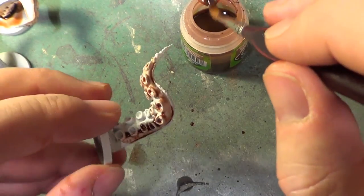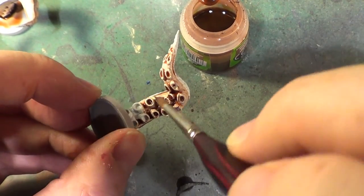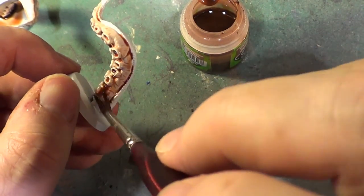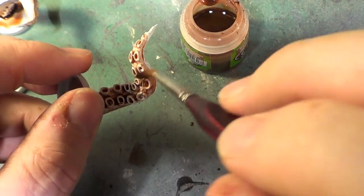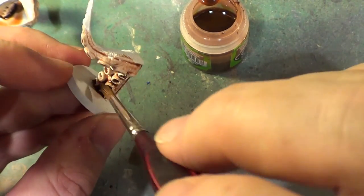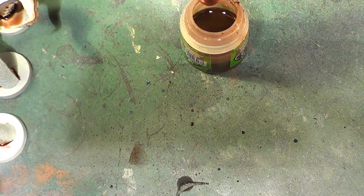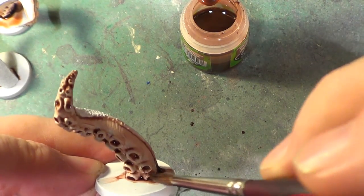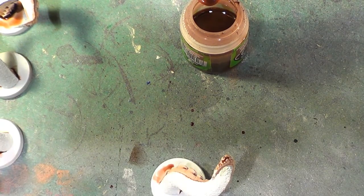Here we are with the final tentacle, and once we've done these I'll go back to the first one and see how that is drying up. If it's okay I'll carry on; if not I'll wait until it's fully dried before I continue. So let's get the first one we did out and see how it's drying. It doesn't look too bad — it's not perfectly dry but I'm hoping it's going to be dry enough for what we're going to be doing.